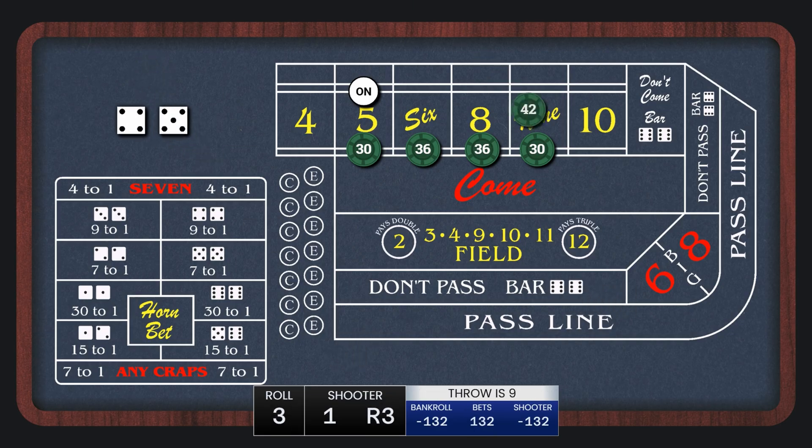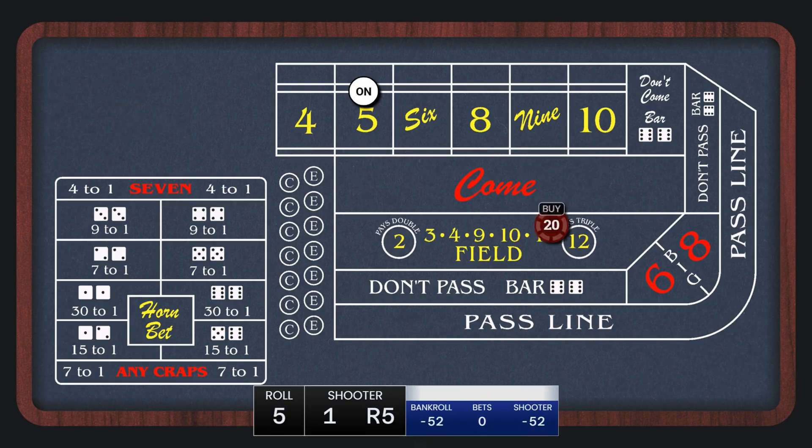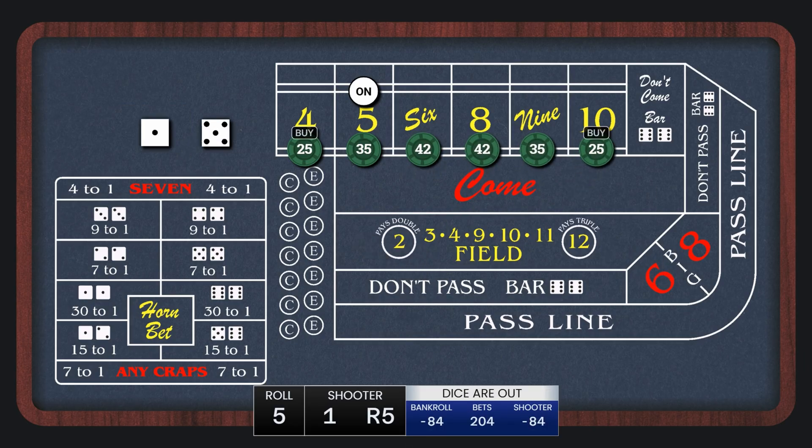We hit the 9, which wins $42, and what we're going to do is add the 4 and 10 for $20 each. There's our second hit at $42 again on the 8, and now we're going to go up to $25 on the 4 and 10, $35 on the 5 and 9, and $42 on the 6 and 8. Now each one of these bets is going to pay $49, and essentially that's the strategy right there.